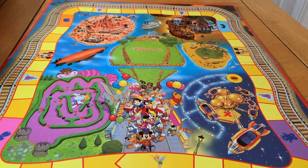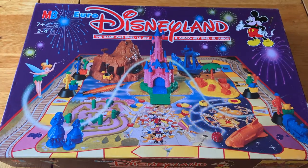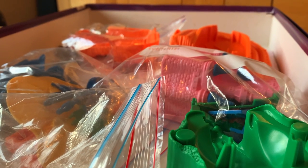Disney fans will quickly notice that the locations of certain Disneyland Paris rides are in totally the wrong place, but I can forgive this. They've opted to keep the larger game pieces to the back of the board and the smaller up front. It makes sense. And speaking of game pieces...